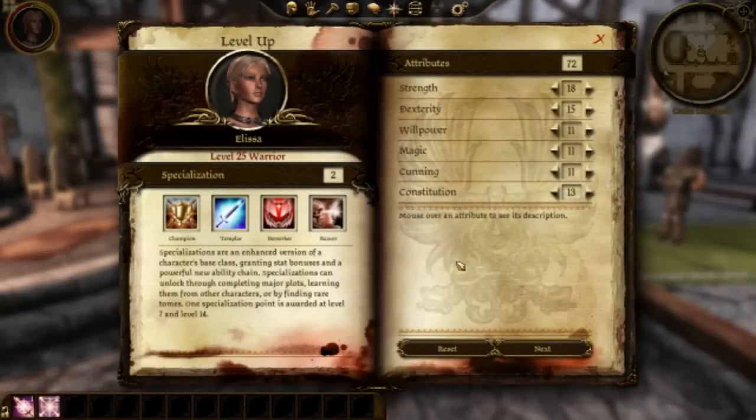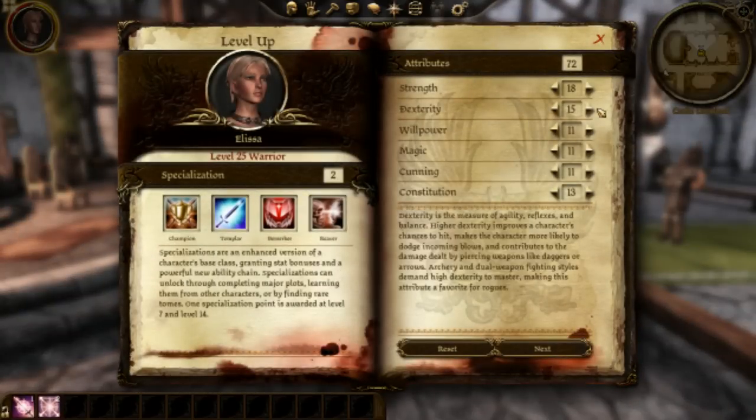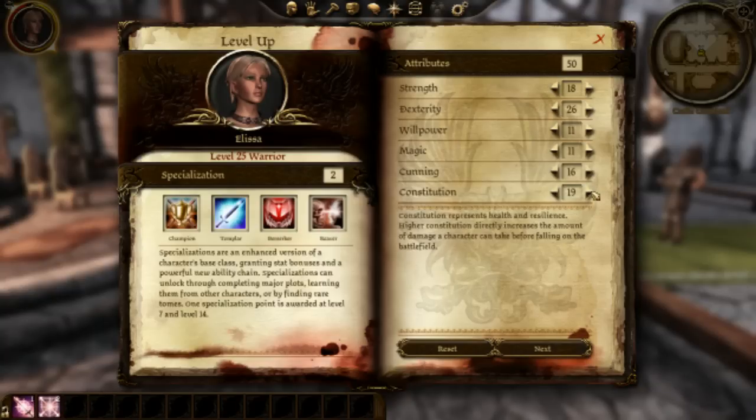I've already played this on the Xbox 360, so I pretty much used the console command sheet to unlock all the achievements and all the classes, and pretty much every achievement on the PC version here. So I'm gonna be leveling up my character as a Templar and a Reaver.